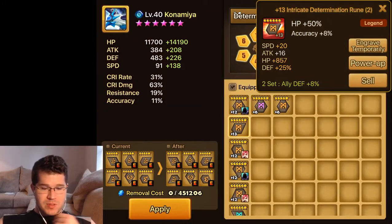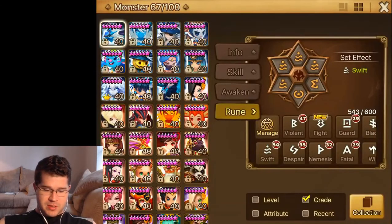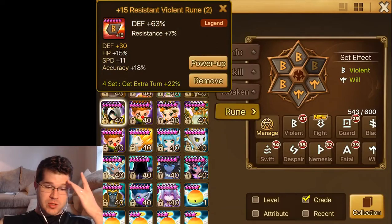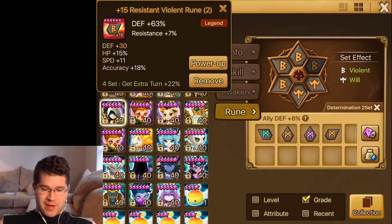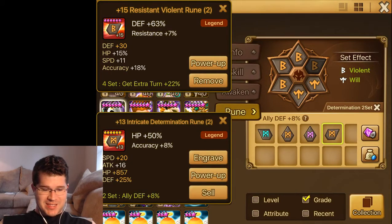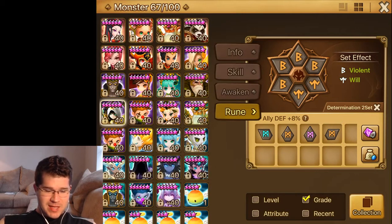I'm trying to figure out what I want to use it on. Monsters that would benefit from HP on slot 2 would be like an Aladriel — he's currently got a defense rune here, which, if I want to keep it on Violent Will, that's not really an option. But if I just want to stack stats, this rune blows that rune out of the water once it's maxed. Look at the comparison between the HP, the defense, and all those other ridiculous tanky stats. So that's an option.